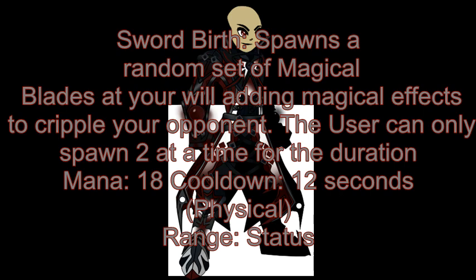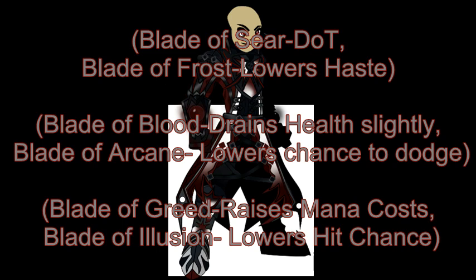Let me tell you the six swords. These swords are paired up and cannot be switched — they have to be paired as designed. The first pair is Blade of Seer and Blade of Frost. Blade of Seer applies a DoT on the opponent and Blade of Frost lowers haste. The DoT starts around 20 and gains about 10 every time your auto attack lands on the opponent. The haste debuff does 5% each time your auto attack successfully hits. So if you hit the opponent 7 times with Blade of Frost up, they'll have a 35% haste debuff until it's over.